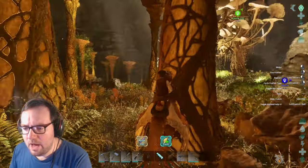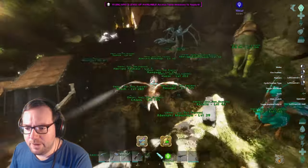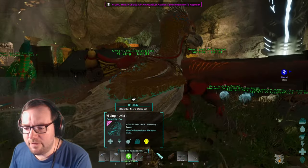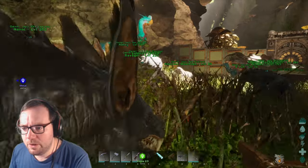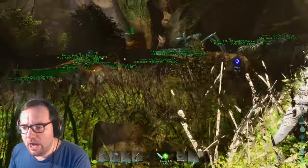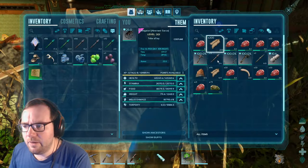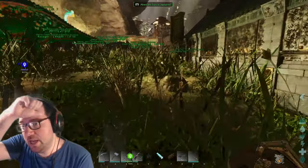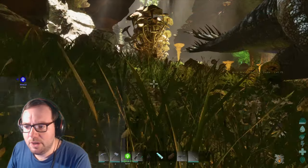Let's take the Sarco out because it's the best at traversing through water. Or should we take the Gigantoraptor? No — I can't shoot off the back of a Gigantoraptor, but I can shoot off the back of the Sarco. There you are, Termigator. Let's drop everything from your inventory we don't need. I'll let the Ravagers breed up — I'd like to get some mutated Ravagers if we can. Let's go out and find some Spinos.